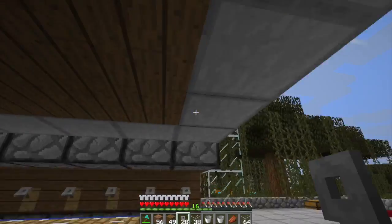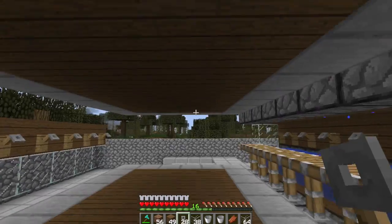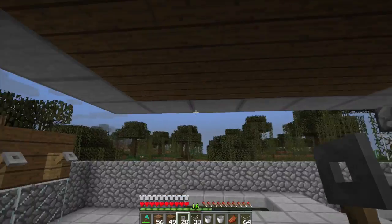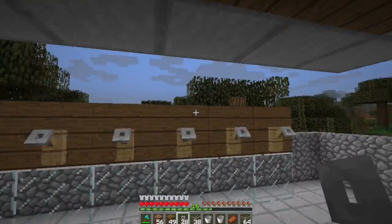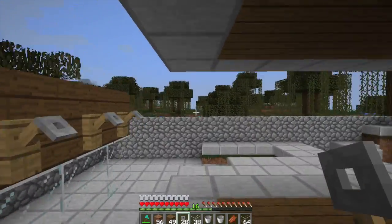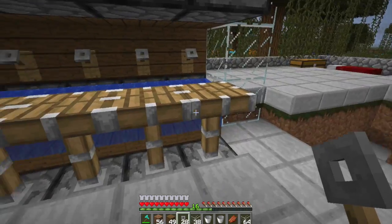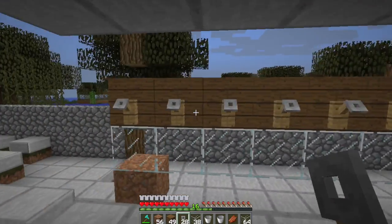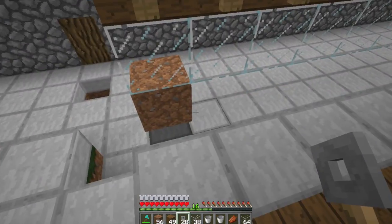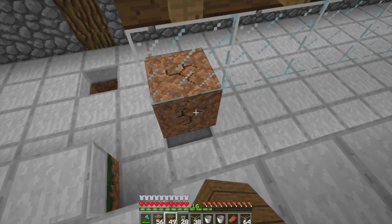We also need to make a platform up in the sky for us to stand on when we want to use this thing, and we need to make a roof so that there's no light in here, so that they'll spawn during the day and at night. I'm going to go ahead and do this whole wall and check back in when that's done.